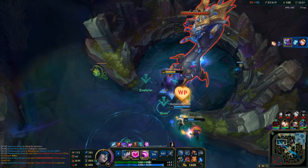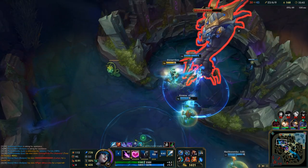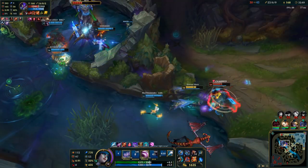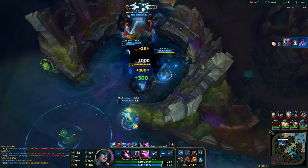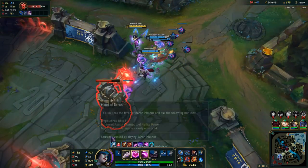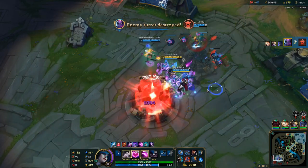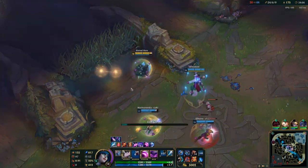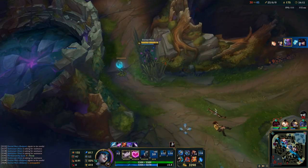Baron again. Kha'Zix will probably try to steal, so we need to get rid of him first. We got baron. Let's run down mid — I have Lich Bane so I try to trigger that with Q. If you have minions nearby you can also trigger that. This is an example of another use of your ultimate — just ult backwards.